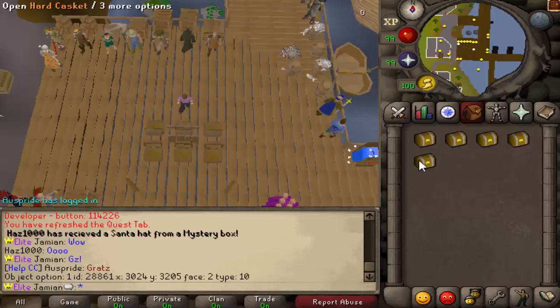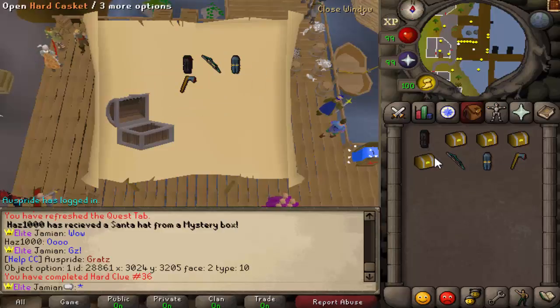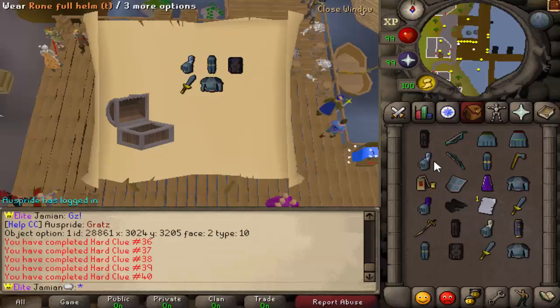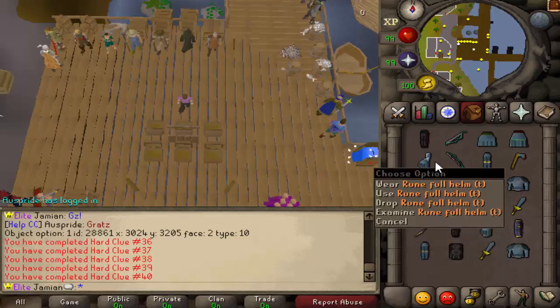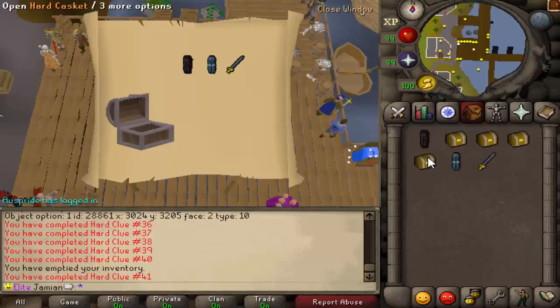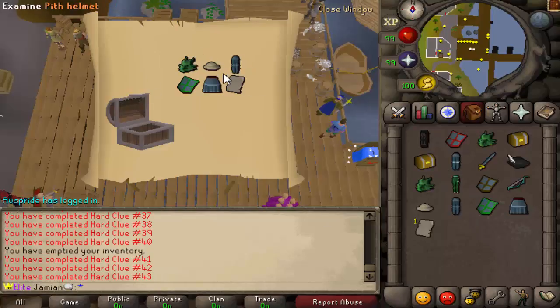Basically, I removed a lot of those junk items and then rebalanced some of the loot. It's not crazy — you're not going to open up every single third age piece. It is theoretically possible to get third age, so it would be hilarious if I did. But it looks more realistic — more like what clues would actually look like. I removed all of the bucket helms and everything like that. They're trash. You will get more of the items you need for Comp Cape.